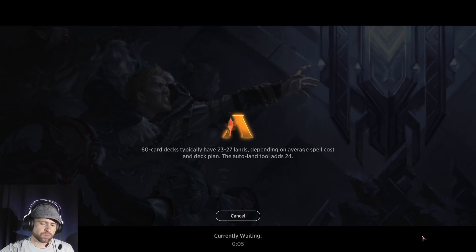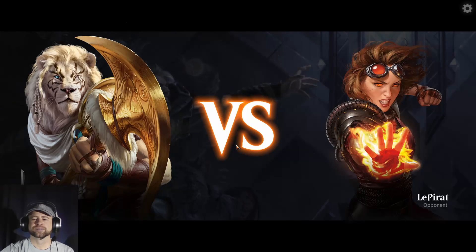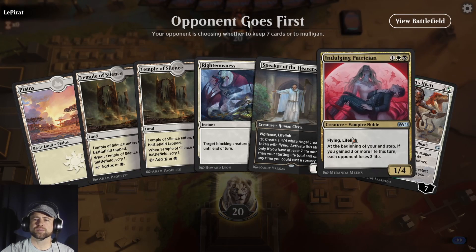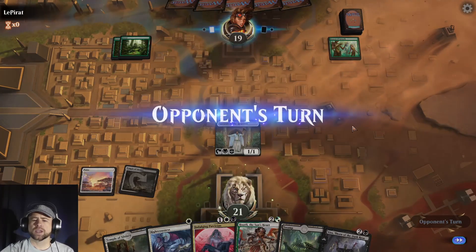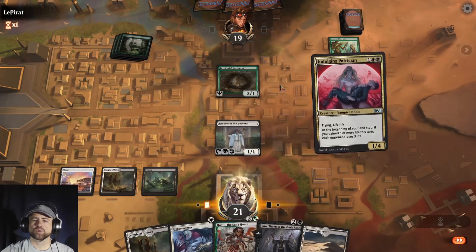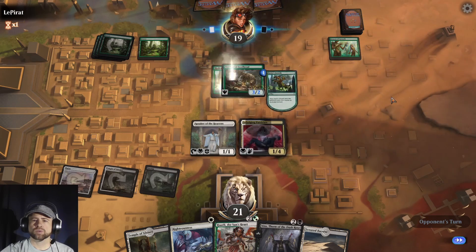Lifelink Whatley — can't say we had a particularly good draw in any of the games. The first one with Vito was pretty good but they did some sweeping. Speaker of the Heavens, Indulging Patrician, Whatley — we keep it. Turn one Speaker — yay, we're at 21 life and it's going to get bigger.